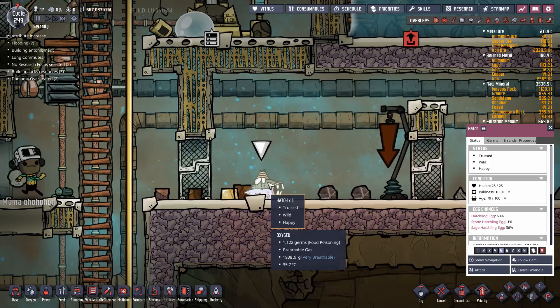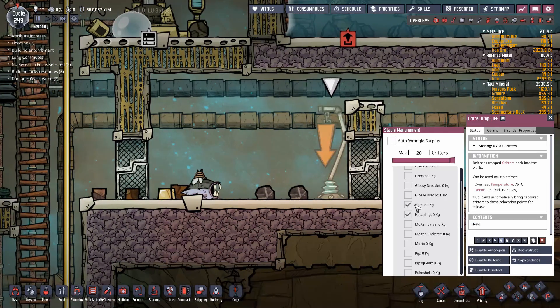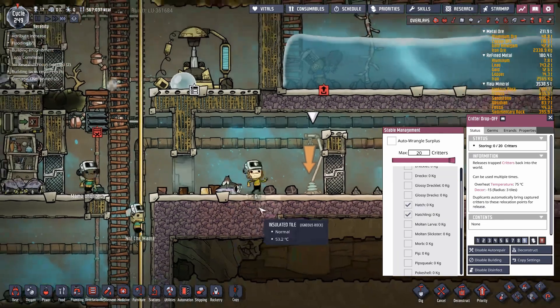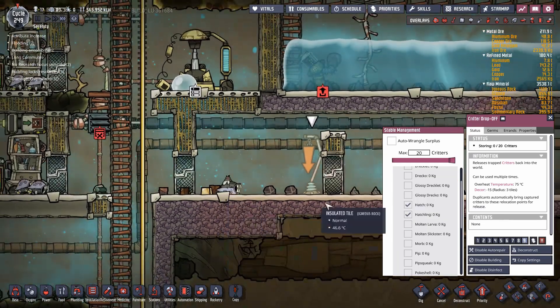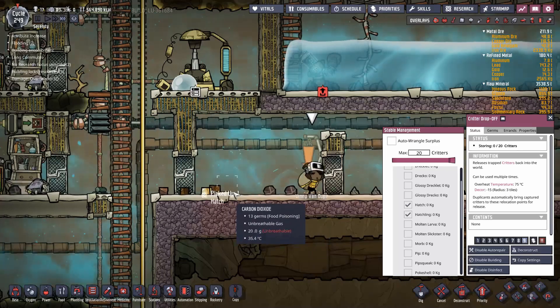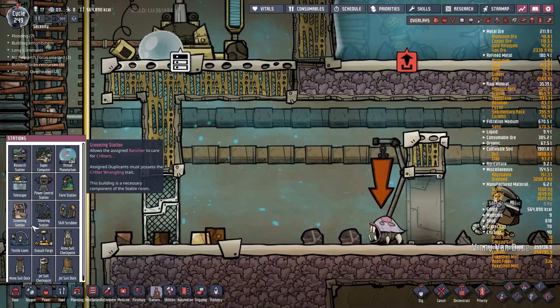Now that you've got a wrangled critter, you want to have them drop off somewhere. I've set this to drop off hatches and hatchlings on the highest priority, so the duplicants actually drop it off. The duplicants will pick them up and drop them off at that location — that's how you'll get your hatches to where you want them.